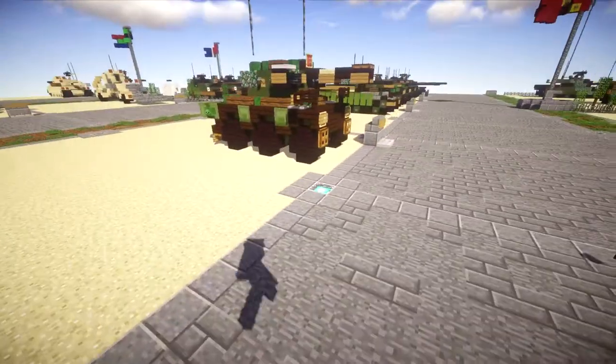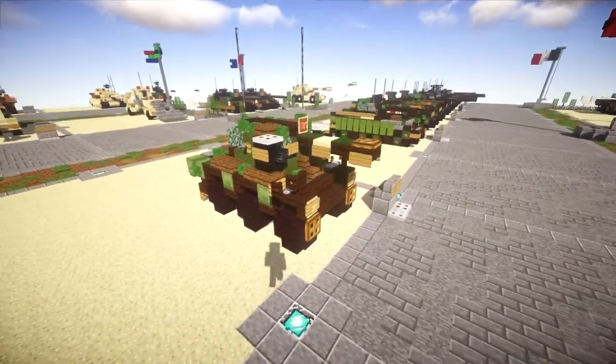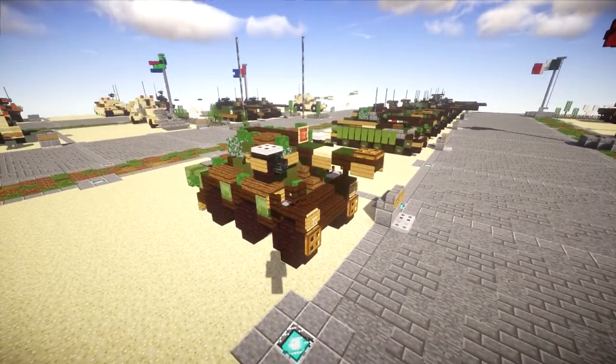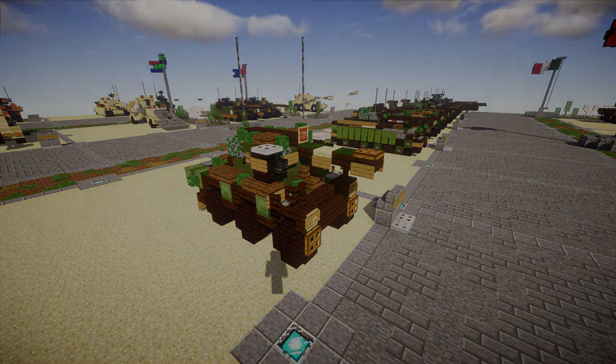Overall that's pretty much the Alvis Saladin — a really interesting looking vehicle and our first UK vehicle in quite some time. So anyways, let's go ahead and move into the tutorial by beginning with our first layer, layer one.